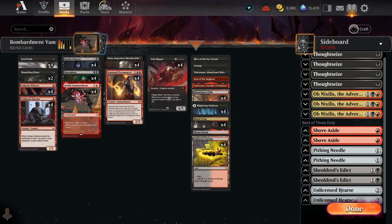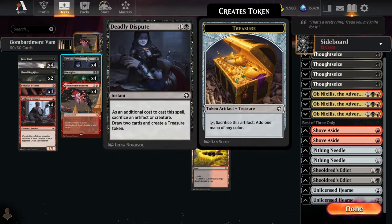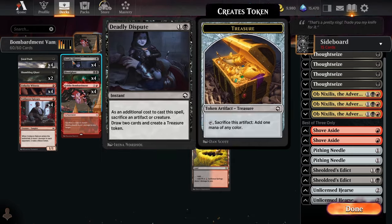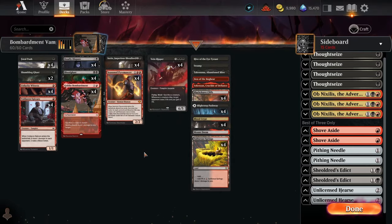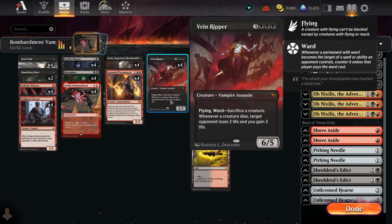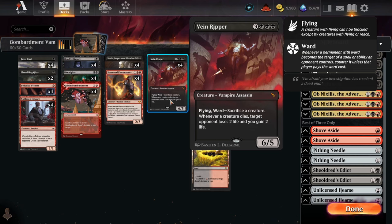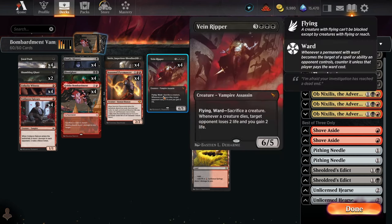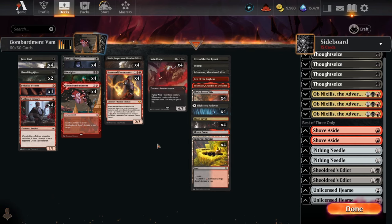Veinripper outside of Sorin is also fairly hard-castable in this deck because of Deadly Dispute. We can get Veinripper down on turn four with something like Shambling Ghast into Deadly Dispute for two treasures. This deck is very good at playing into long games — it's quite grindy, as most sacrifice decks are — so often you can just get to six lands and hard-cast the Veinripper. Unlike a lot of decks running Sorin Veinripper, this deck can hard-cast it fairly consistently as well, which is pretty powerful.